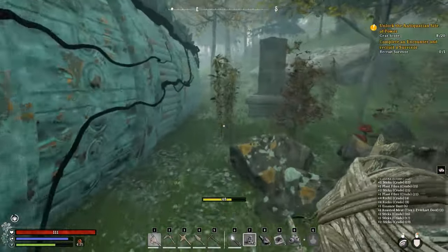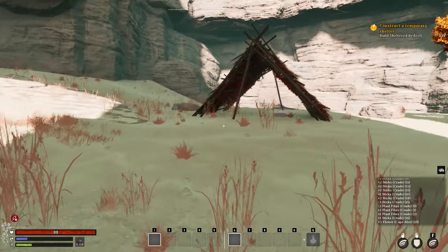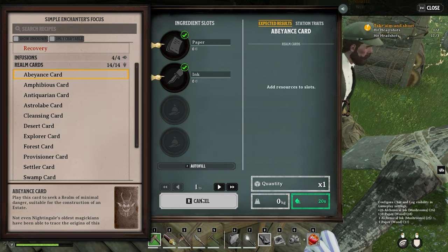Whatever you choose, keep in mind this decision is not permanent. If you've already made your choice and grown to dislike that location, you can just craft another abeyance card to combine with the biome you'd like to switch to.